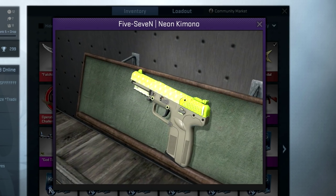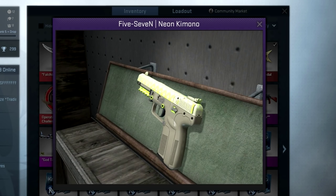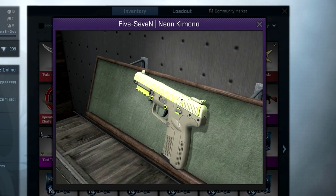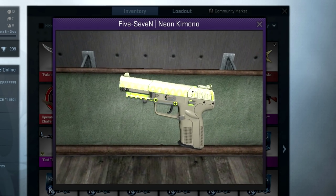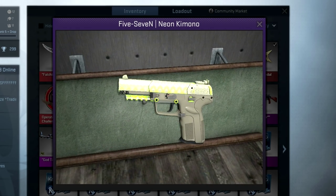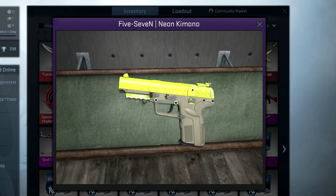Starting off, we've got the 5-7 Neon Kimono. I think the best pattern would be the one that has all neon on it. These are some examples of some of the bad patterns — this one is all white, and this is probably the worst pattern because it's kind of a bland looking skin for the price of this 5-7. The best one is this one right here.